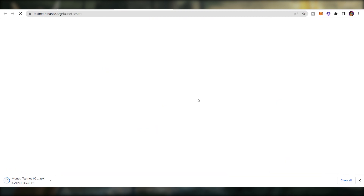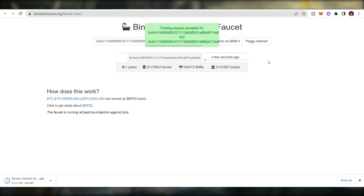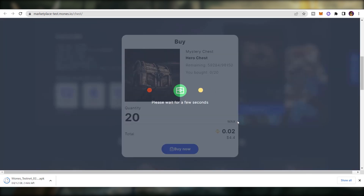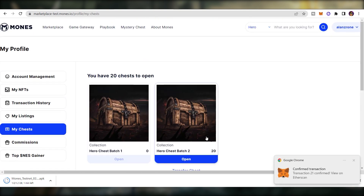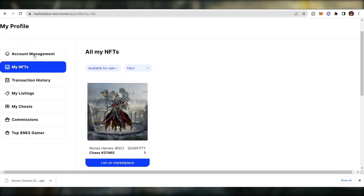Go to the minting faucet and also get BNB from the BNB Smart Chain Testnet faucet, because you need BNB for transaction fees. Then go to the marketplace, click Buy Now, select max quantities, buy hero chests, and open them. You can open all the chests to see your heroes — I got my first hero, the Chaos, which is pretty good. You can view them under My NFTs in your profile.